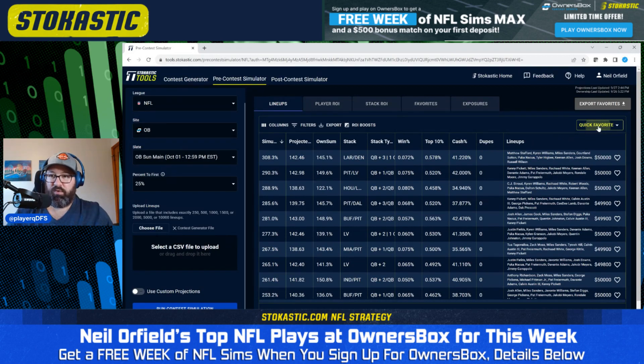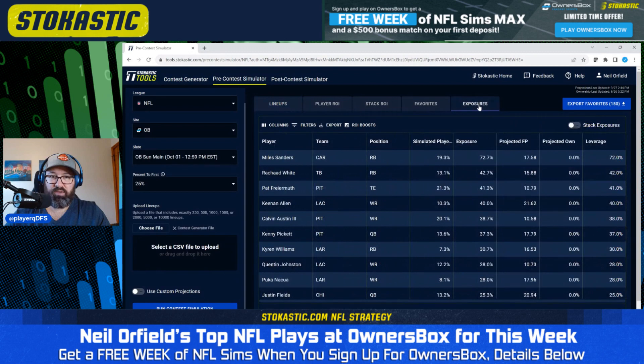Let me take a look at my top 150 to see who our highest exposed players are in the most plus-EV lineups. In our highest EV top 150 lineups, we have 73% exposure to Miles Sanders, 43% to Rashad White, 41% to Pat Friermuth, 40% to Keenan Allen, and 39% to Calvin Austin. So it looks like the Steelers are looking great on Owner's Box this weekend. We're also getting a good amount of the Chargers — Quentin Johnson potentially taking on the Mike Williams role. After Miles Sanders at 73%, nobody breaks the 50% barrier.